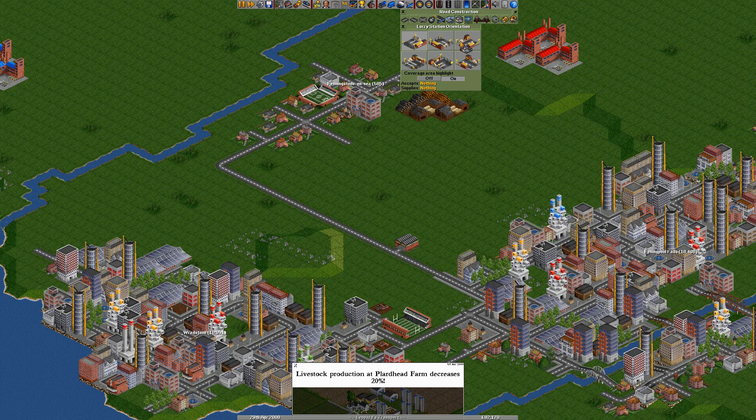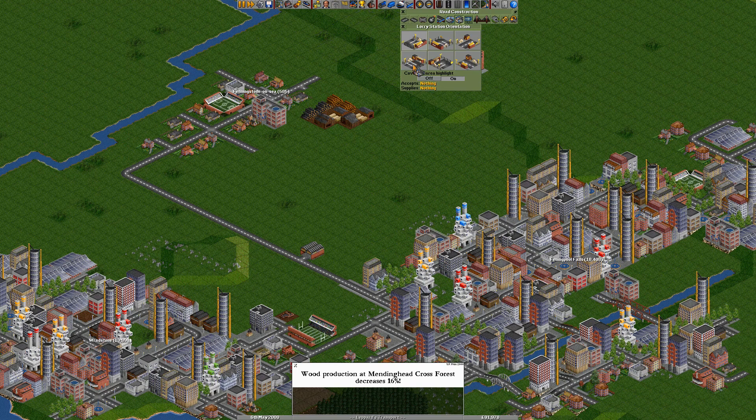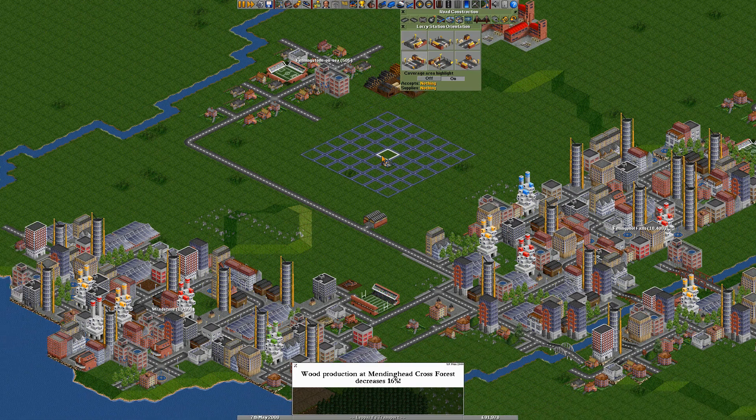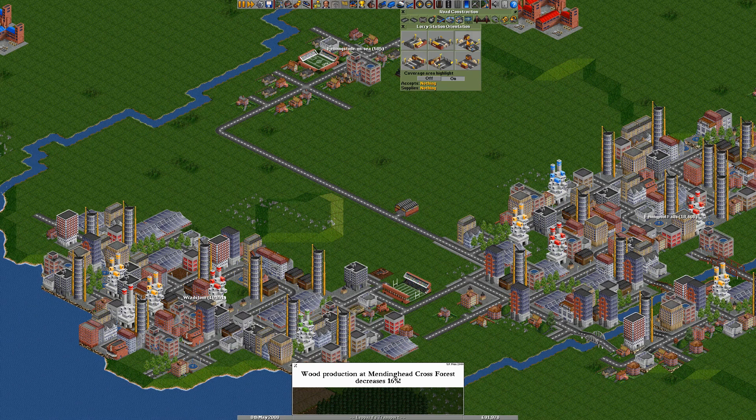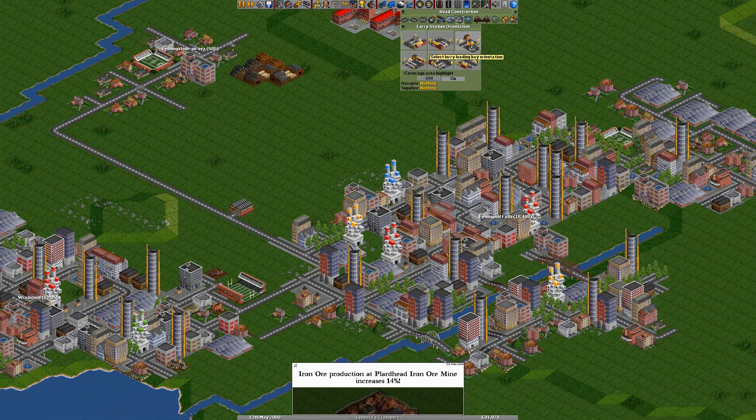The lorry loading bay is where you can pick up mail, goods, and valuables. If you build one out by an industry, that's how you pick up whatever the industry is providing, but in a town it'll mostly be mail. Originally you could only build side-on stations connected to the side of a road. However, a recent addition allows you to build ones in the middle of a bit of road, so vehicles stop and then continue driving in the same direction.